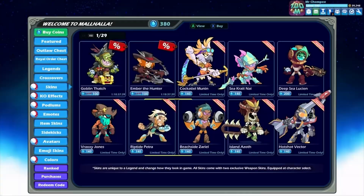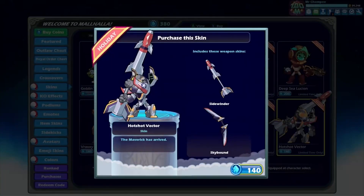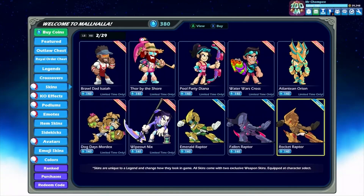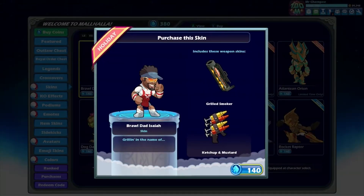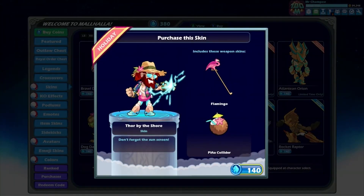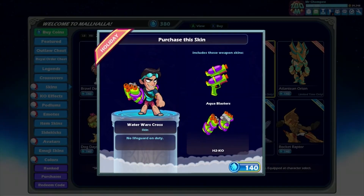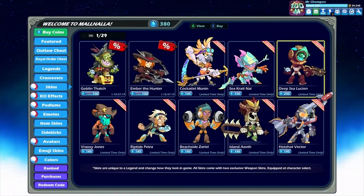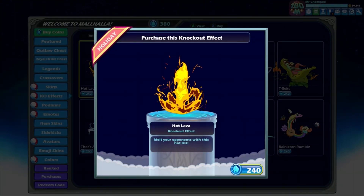In my honest opinion, the best Heatwave skins are still the Nick skin and all the old legacy ones. I'm not the biggest fan of the Heatwave event when it comes to skins, but those two honestly stand out to the majority of the community. If you want some Heatwave skins I recommend those two. The new skins aren't really all that bad, but we all have our favorites. We also have the KO effect of Hot Lava.